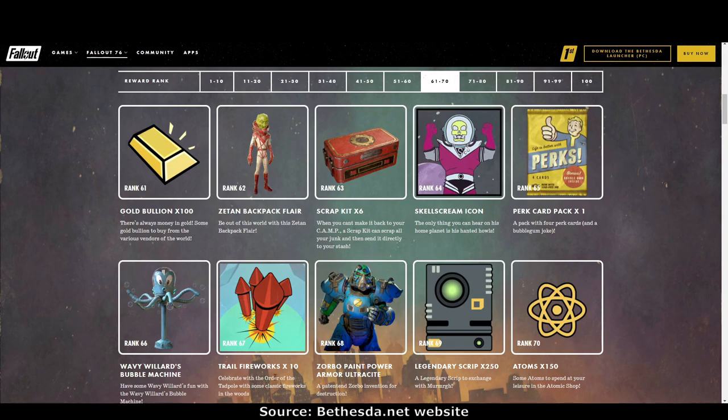Rank 67: more trail fireworks. Rank 68: Zorbo Power Armor paint for ultracite power armor. Rank 69: legendary script times 250. Rank 70: 150 atoms.